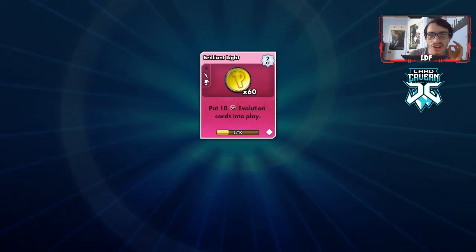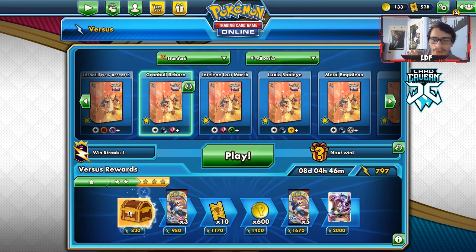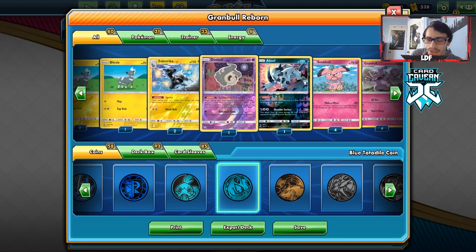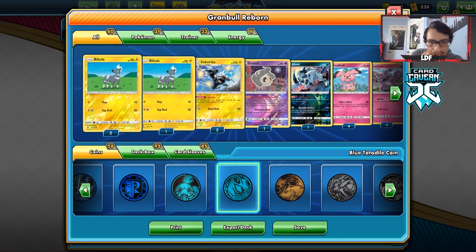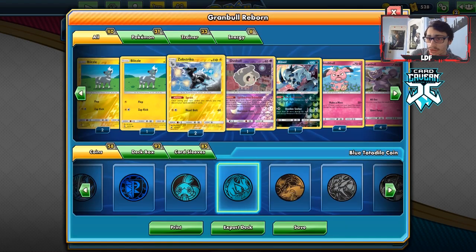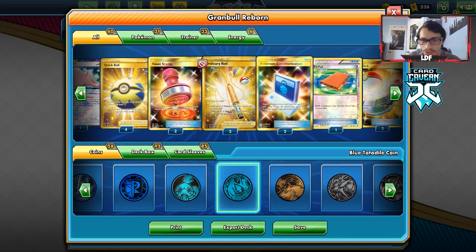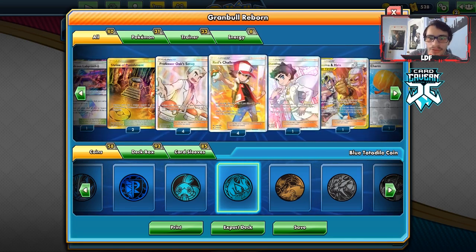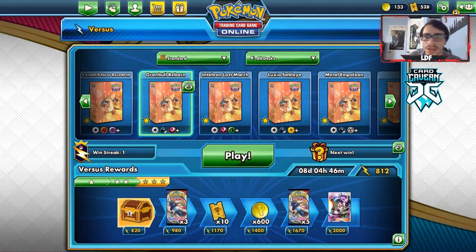That will be it for this PTCGO video on the Grambl deck. It's still a fun deck to play — it requires a bit of brain power because you have to be very smart with your plays, always making sure you have the zero-card hand. But if you're looking for a deck that can slap ADP around, definitely give this deck a try. Looking back, I think Absol can get taken out of the deck. I'd maybe play a 3-3 Zipstrika line since Zipstrika is the heart of the deck. Maybe cut the Jirachis too, and play more Pal Pads and more Dianthas. Other than that, I think this deck actually played pretty well for us.